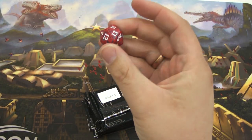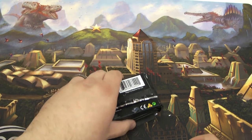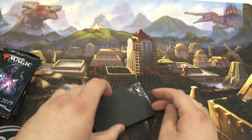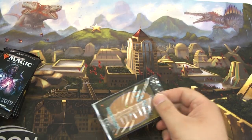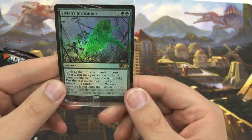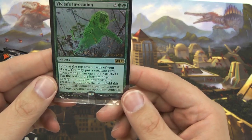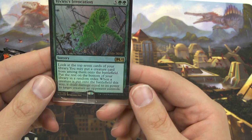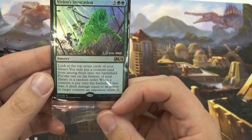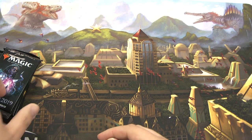We've got our packs here, a nice little storage box, and we've got a red die with M19 on it for Core Set 2019. Alright, so we got our six booster packs, a little divider, a welcome letter, and Vivian's Invocation. Look at the top seven cards in your library — you may put a creature card from among them onto the battlefield, put the rest on the bottom in any order. Whenever a creature is put onto the battlefield this way, it deals damage equal to its power to target creature an opponent controls. Seven mana sorcery speed — pretty nice for Commander.